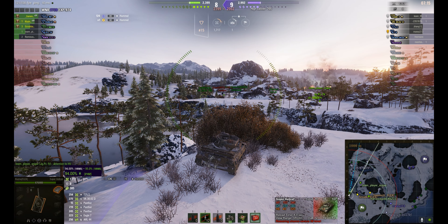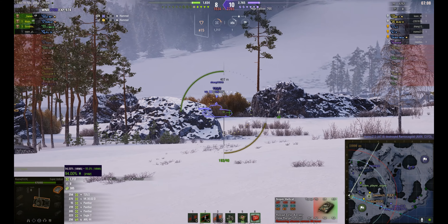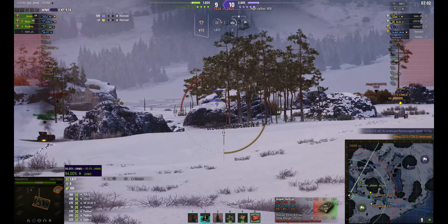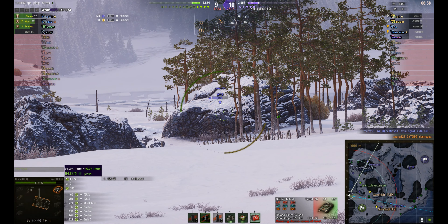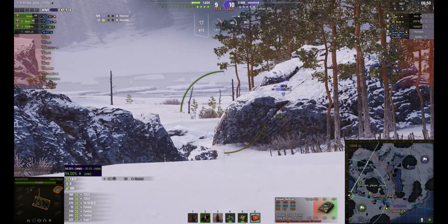Now they're sort of getting pushed in to this side of the map. It's losing a bit of hit points. He's got a shot on the VK 25-2 and he gets the kill — that takes out a dangerous target down there. And looks like that's got the AT-8. So potentially Scrubber and Savage can go and deal with that particular threat and circle around.